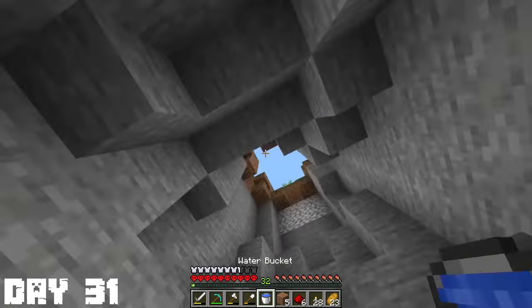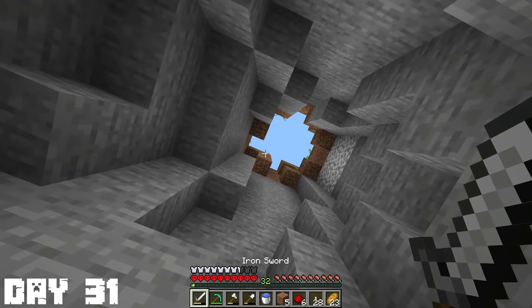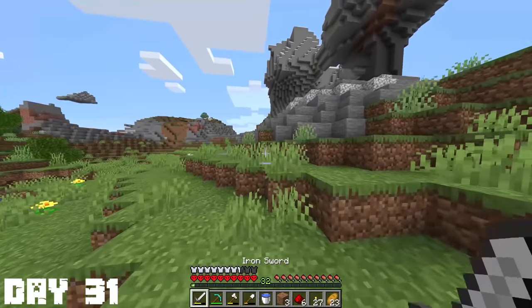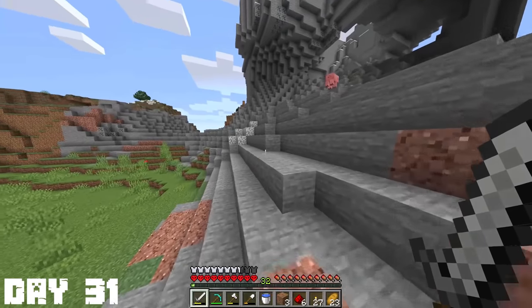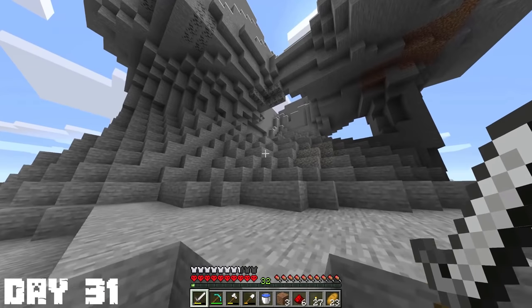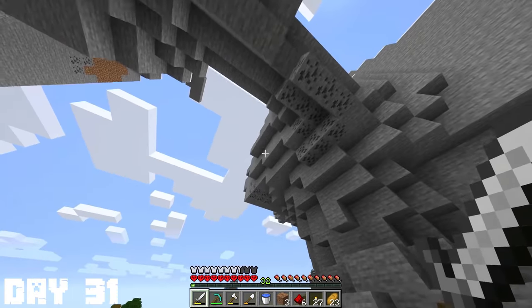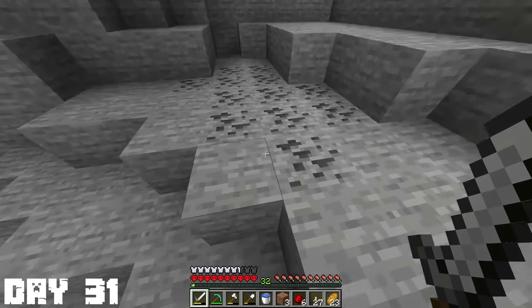I also saw some iron so I went to go pick it up. I didn't take any fall damage right there, which was really confusing. Can someone please explain that to me in the comments? I also saw this really cool weird mountainy hill thing over here next to my house so I went to go check it out. There are a lot of clips I'm not showing because I just think they're kind of boring to watch, like me taming cows, breeding them, and getting leather.